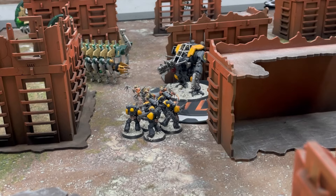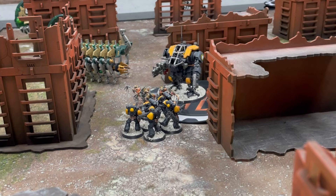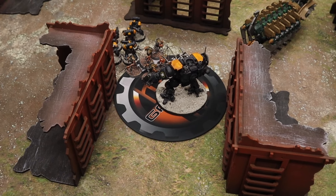Now the marine player can spend 2 CP and heroically intervene, because the flayed ones ended a charge move within 6 inches of the war suit. Since an enemy unit ended a charge move within 6 inches of him, he can then make a heroic intervention. You have to be within 6 inches, roll a charge roll, and get into combat. Let's say he makes a successful charge roll with this Heroic Intervention stratagem.